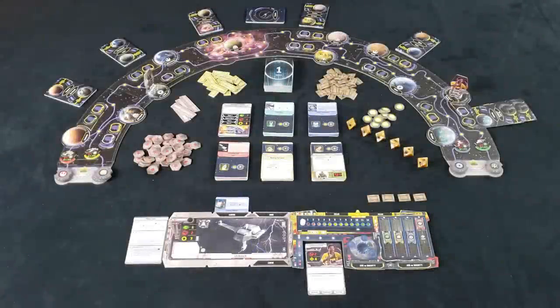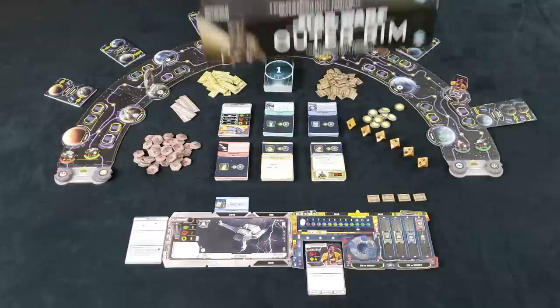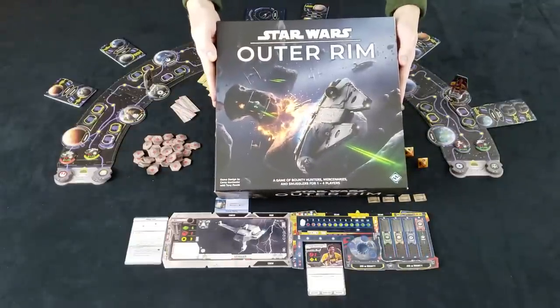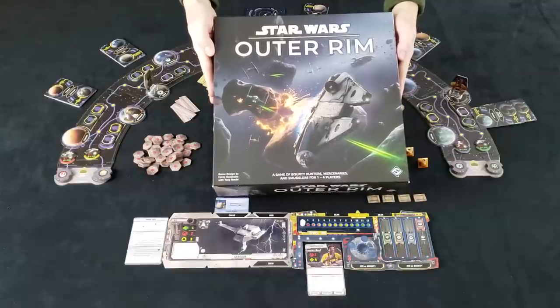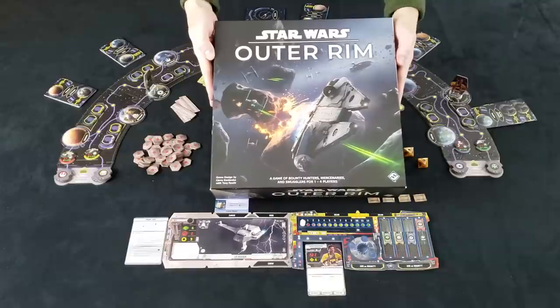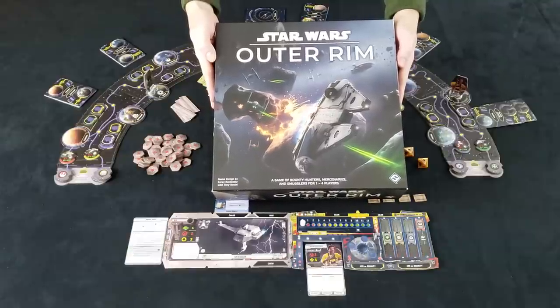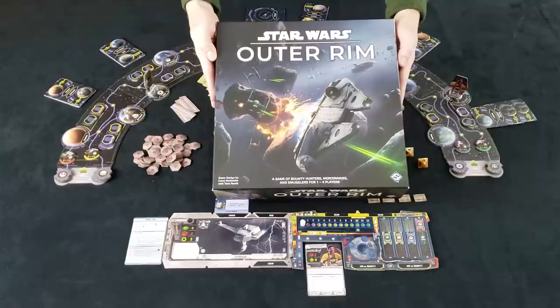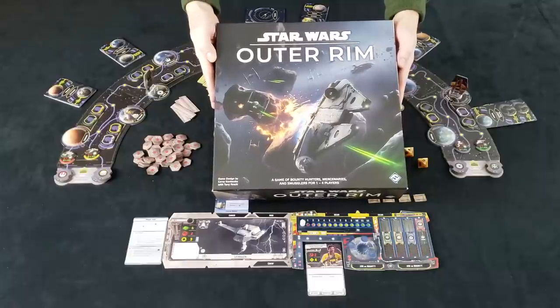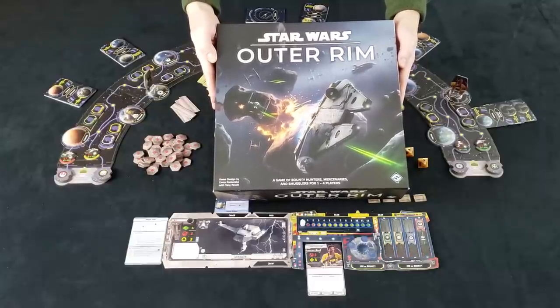Hi, and welcome to Dwiggy's Demos. In today's episode, we're going to learn how to play the new Star Wars game from Fantasy Flight Games called Star Wars Outer Rim. We'd like to thank Fantasy Flight Games for loaning us this copy of the game so we can give you an early look at this new game that will be released later in 2019. So now, let's learn to play.